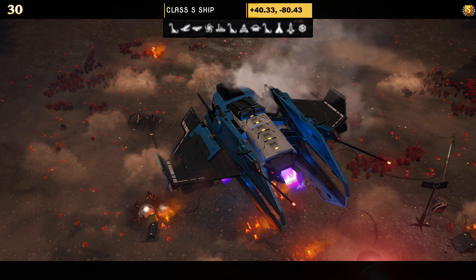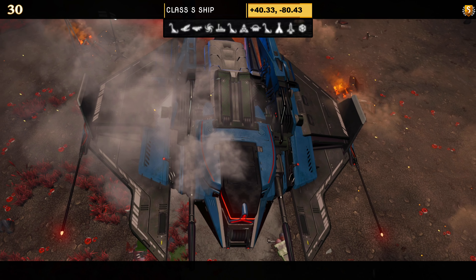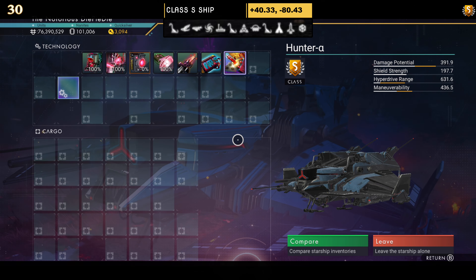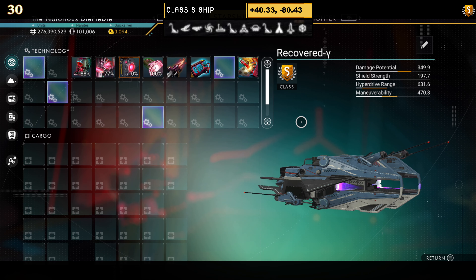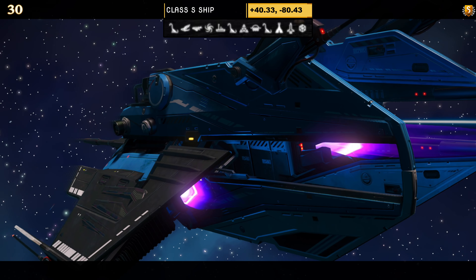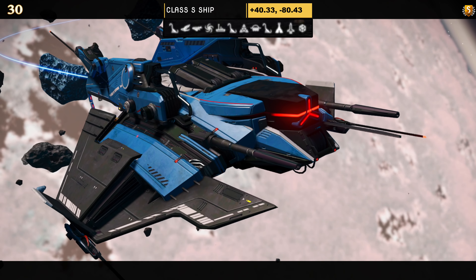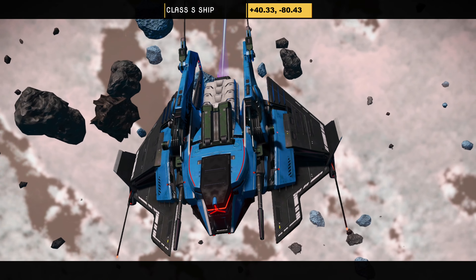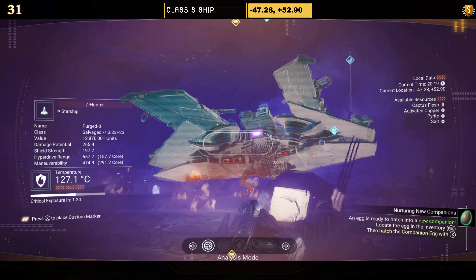Ship number thirty — class S. Color scheme is blue and black. It's a hauler with no encased areas — all open, with lots of prongs, no extended thrusters on the wings. Supercharged slots: one on the left and one on the right; at the space station it becomes two on the left, one in the middle, one on the right. In the air it doesn't spread out but still looks great. I really like this blue and black one.